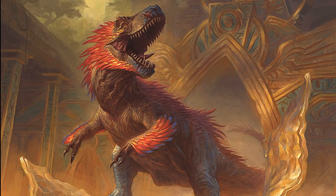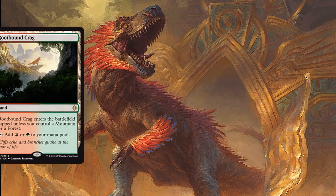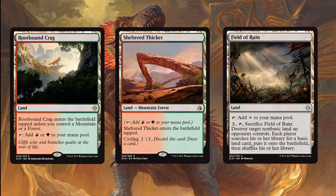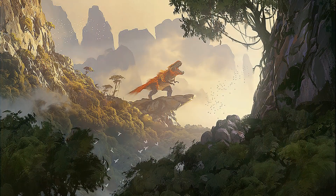Since our dino deck doesn't have huge restrictions on mana — most of our cards don't require a lot of different colored mana — I felt I could get a bit more greedy on the land base. We're playing both playsets of Rootbound Crag and Sheltered Thicket, and I slipped in two copies of Field of Ruin so that Search for Azcanta can't totally destroy us, or any flip land your opponent might have. We finish the land base with eight Forests and five Mountains for a total of 23 lands, which I felt was appropriate since we're playing ramp and Commune with Dinosaurs, which can potentially grab us a land.